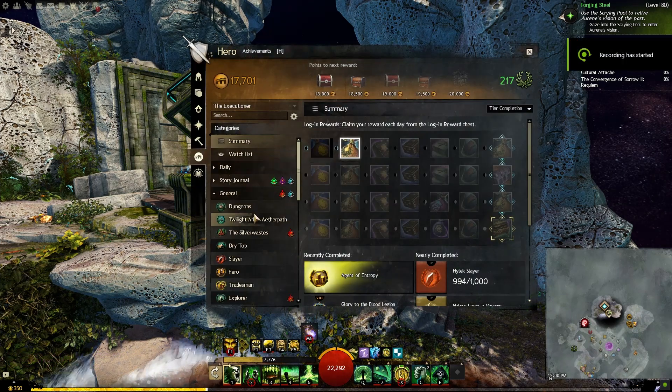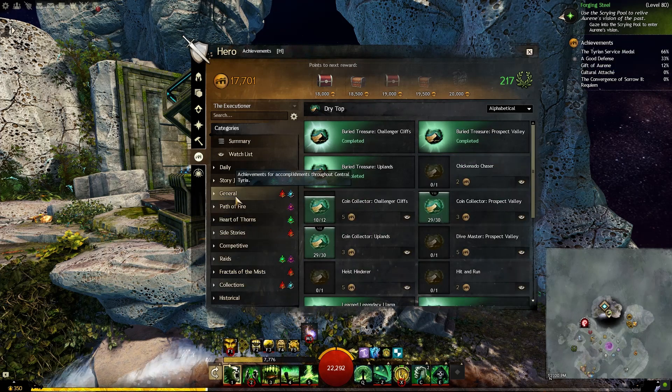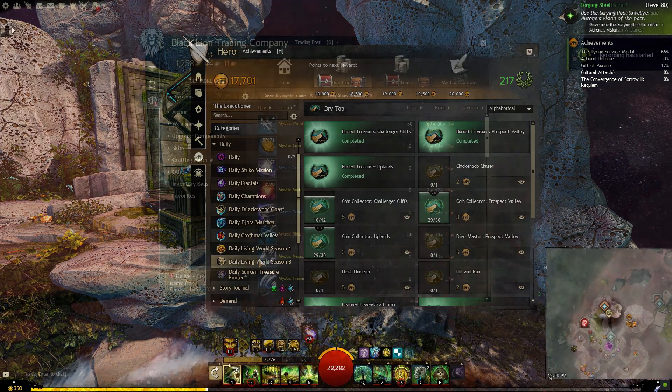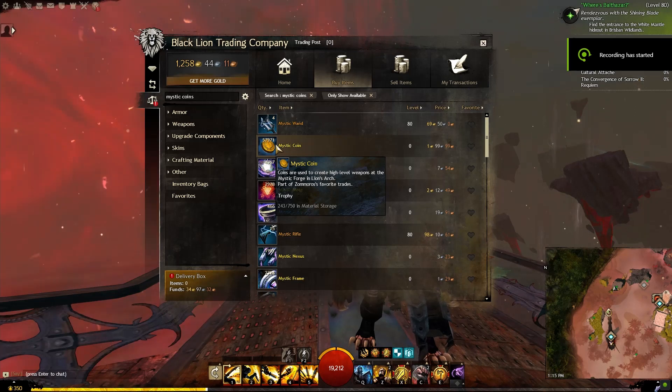Tip number two — again another general tip — always check out the maps or the dailies within the area that you're at. This will a lot of times net you a ton of extra rewards that you can complete as you're running around doing the Return To missions. Tip three: at least do the Return To to the Mystic Coin tier — they sell for a lot, it's easy gold.